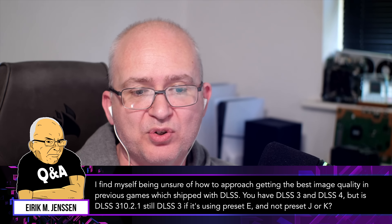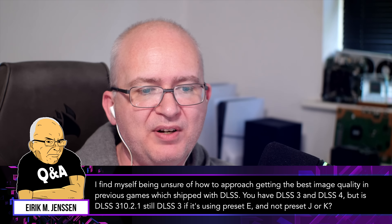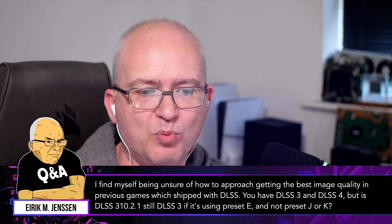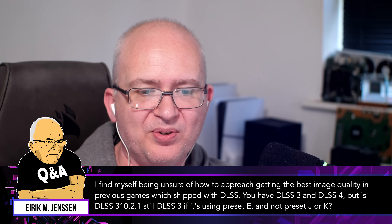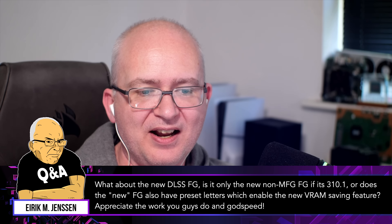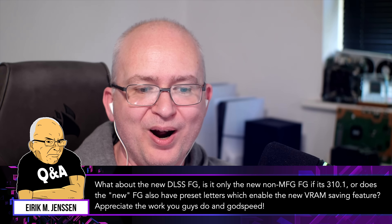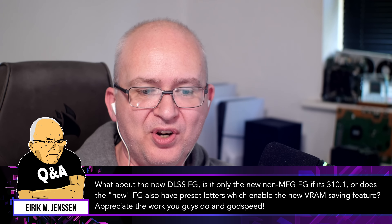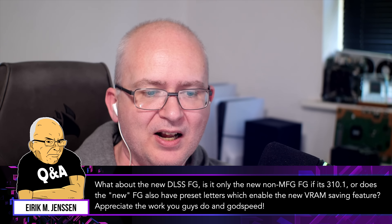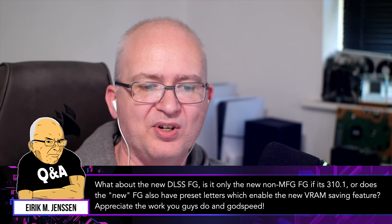I find myself being unsure of how to approach getting the best image quality in previous games which shipped with DLSS. You have DLSS 3 and DLSS 4, but is DLSS 310.2.1 still DLSS 3 if it's using preset E and not preset J or K? What about the new DLSS FG? Is it only the new non-MFG FG if it's 310.1, or does the new FG also have preset letters which enable the new VRAM saving feature? I appreciate the work you guys do and Godspeed, Exploration Point.